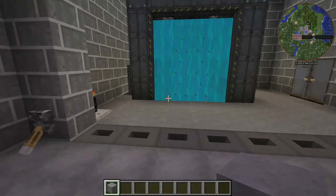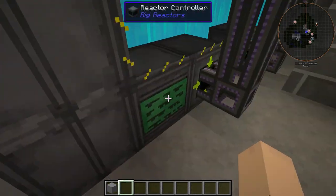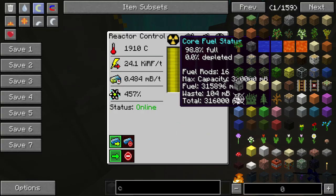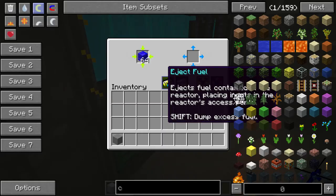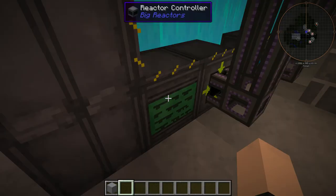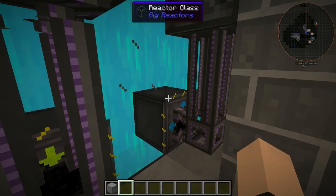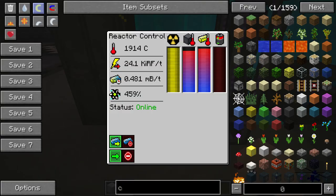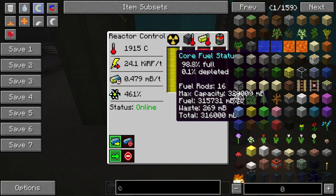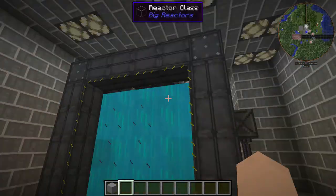Over here is the nuclear reactor, which is a big reactor with practically infinite fuel in here. The excess, like the waste product, comes out here, gets refined again, stuff like that. Still lasts you for a long time anyway, so this is really not even that serious.